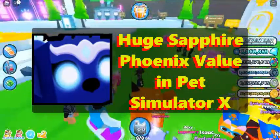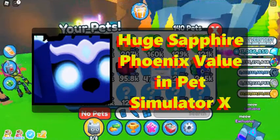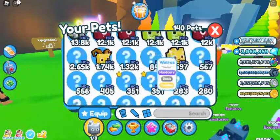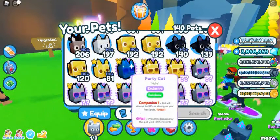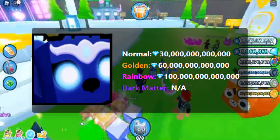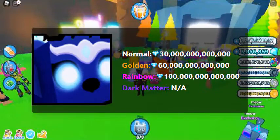Let's start today with the huge Sapphire Phoenix value in Pet Simulator X, August 2022. What is huge Sapphire Phoenix? Huge Sapphire Phoenix is an exclusive pet that can be obtained in Pet Simulator X from Season 1 DLC gifts. The current huge Sapphire Phoenix value is 100 trillion diamonds for the rainbow version.